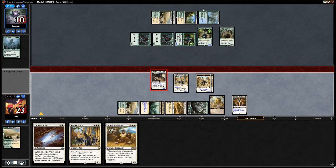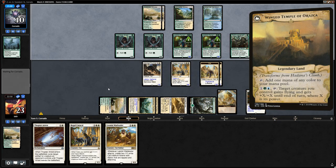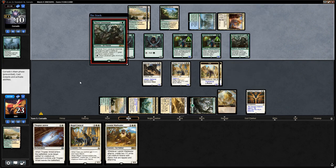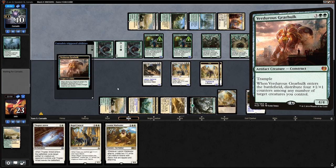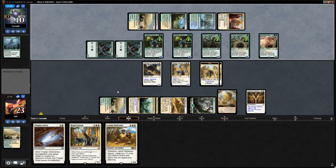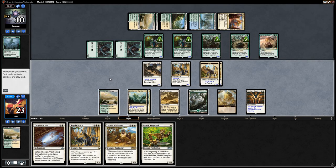Blue could also be for Hadana's Climb, which can deal a lot of damage out of nowhere. Opponent activates Thorn Lieutenant's ability and plays another Thorn Lieutenant into Verdant Gearhulk. Opponent is going big. The Gearhulk will make it difficult for us to attack depending on where they put +1/+1 counters. But we do have a Thopter Arrest, so if they go too much onto one creature we can punish them. They spread counters on the Thorn Lieutenants instead.